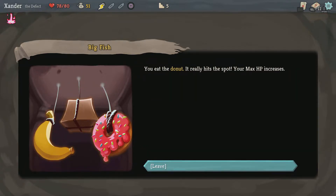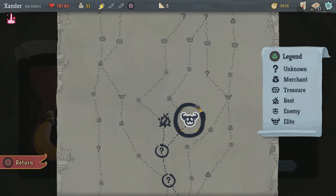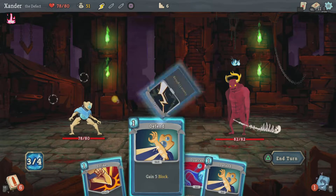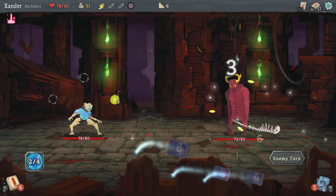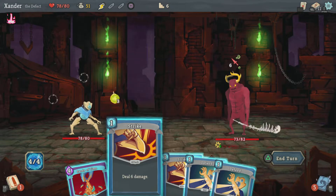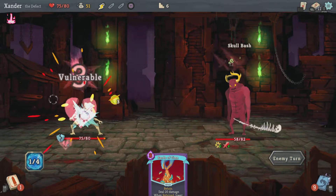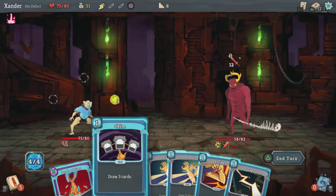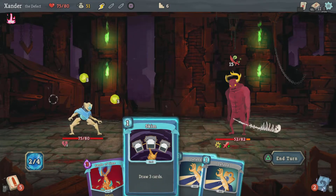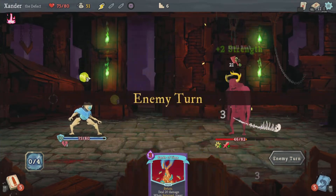You eat the donut — it really hits the spot. Your max HP increases. Now fight the elite — Gremlin Nob. Lightning and attack. I could have used another defense but I don't want to. Let's use a lightning, do 6 damage. I'll do that at the time. He's doing a lot.